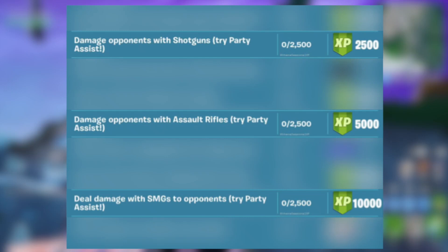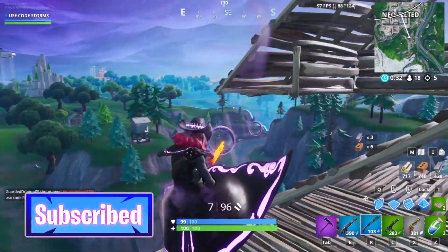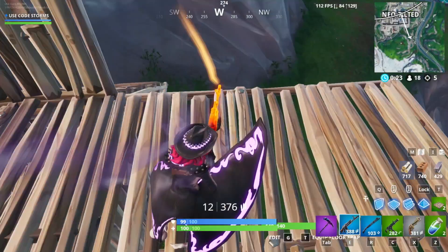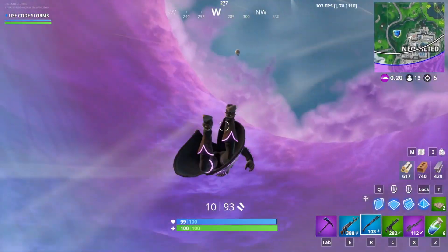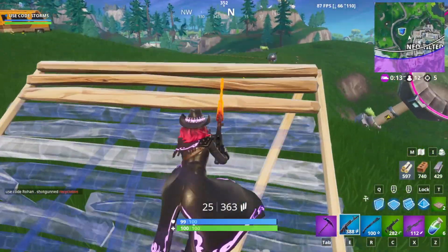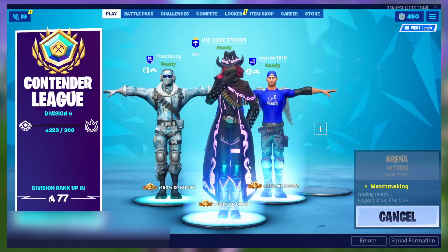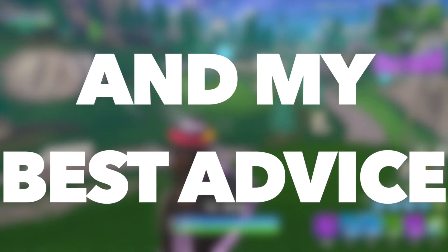For the challenges that require you to deal damage with a particular weapon — if you don't think you can deal 2500 damage within a single game of Team Rumble, enable Party Assist on that challenge so your friends can help you. However, if you think you can deal 2500 damage in a single game, enable Party Assist on a different challenge your friends are trying to complete. That way you can complete two deal-damage challenges in a single match, even while only focusing on one weapon.